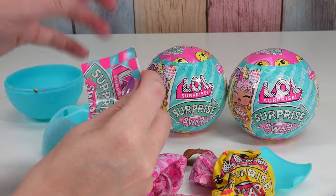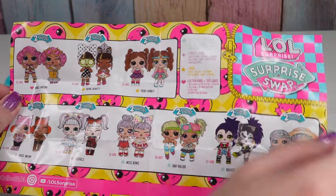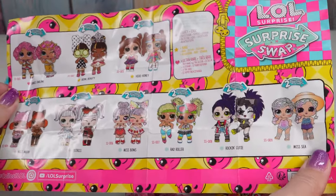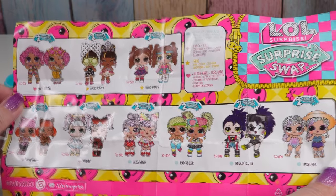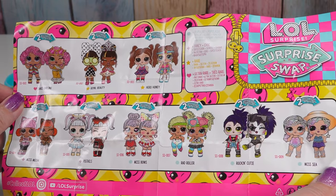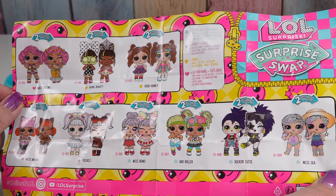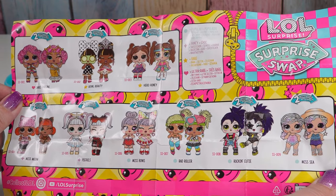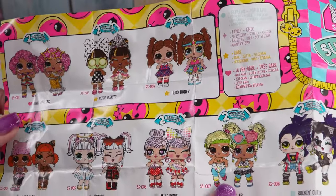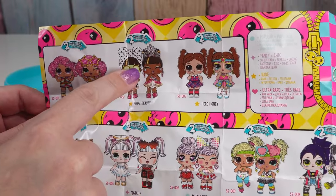There are nine dolls to collect! I want Dance Darling — she's ultra rare, so wish me luck. There is Royal Beauty, Hero Honey, Miss Meow, Pigtails, Miss Bows, Rad Roller, Rockin Cutie, and Miss C. Oh! I think before we dissolved our thing, it had a picture of this face.